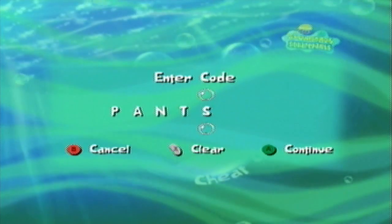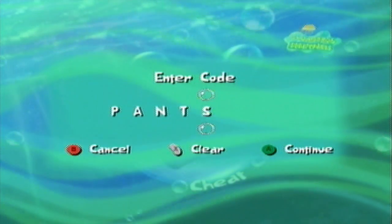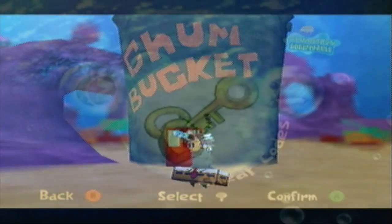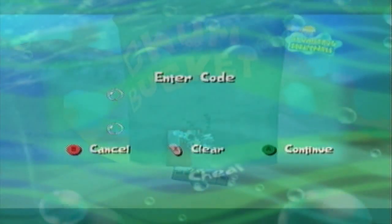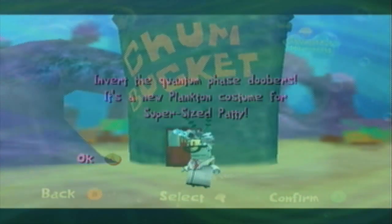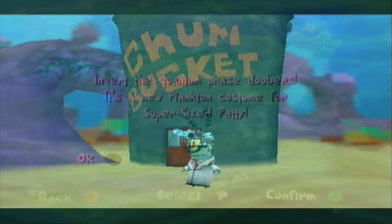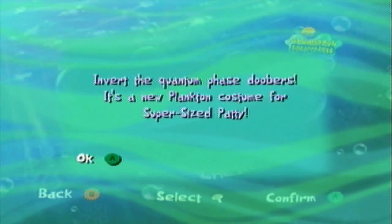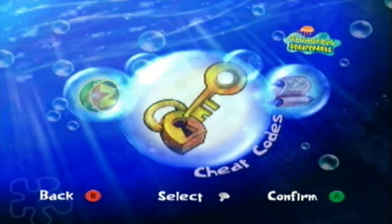Moving on to Super Size Patty. There are actually two costumes you can unlock for Plankton. The first one is 'pants' - 'You've unlocked a SpongeBob costume for Plankton to wear.' And if we type in 'invert,' we get 'Invert the Quantum Phase Doobers - it's a new Plankton costume for Super Size Patty.'